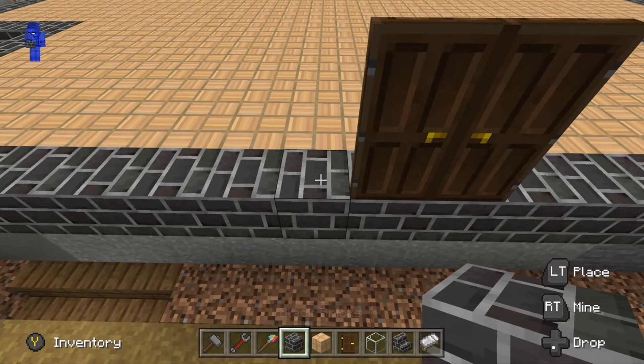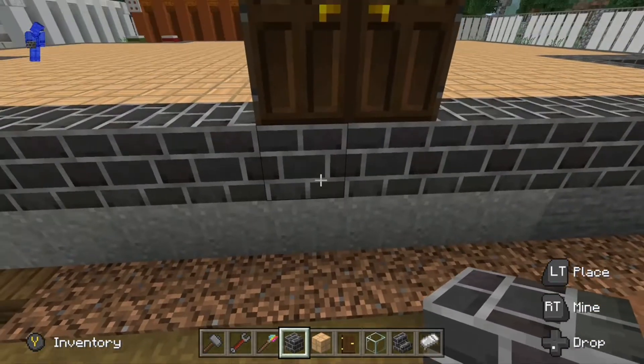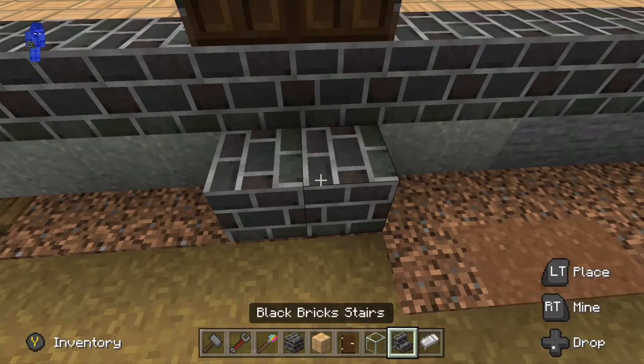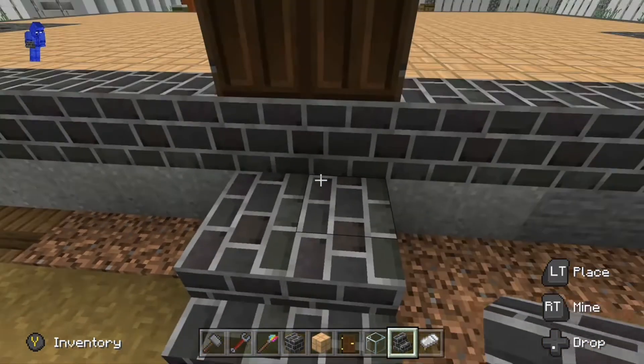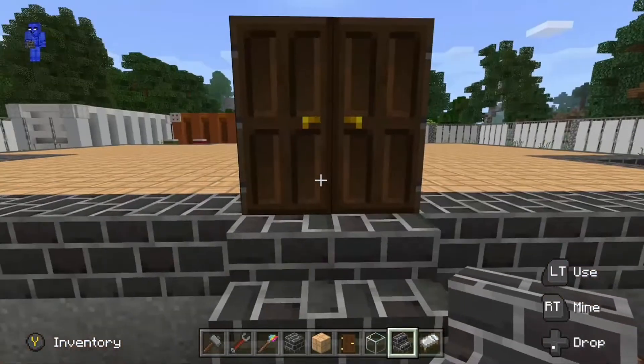Part 2 of the construction project. As you can see I've just placed the doors and now I'm just going to place the steps and then work on the entrance way as well. So there we go — some steps and the doors.